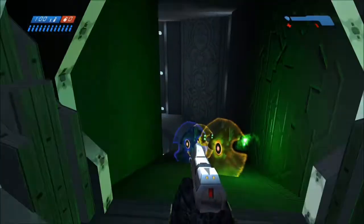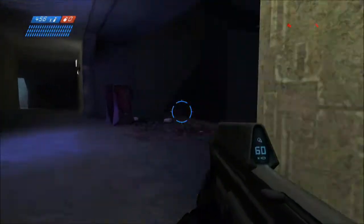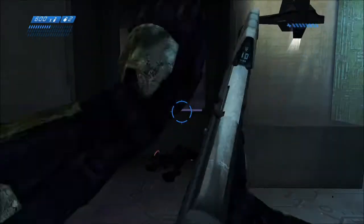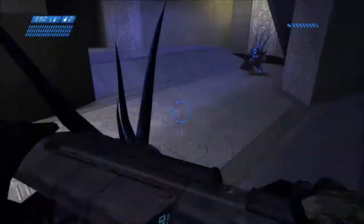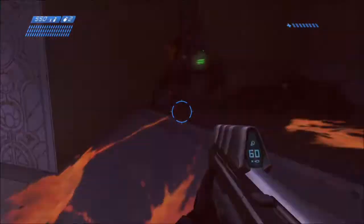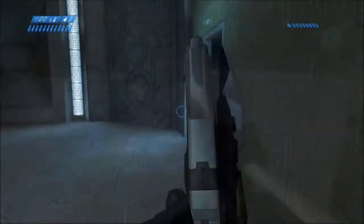When you open this door there will be three jackals waiting for you right next to the door, so you can run in and melee them all down really easily. Follow the stairway down, take a right, and pick up any health and ammo you need. Then continue straight and kill the two jackals in this hallway. There are two more jackals in the hallway opposite who will run out to the middle where two hunters are, so take out those jackals first and then work on the hunters. Just keep running circles and hitting them while watching out for their attacks.